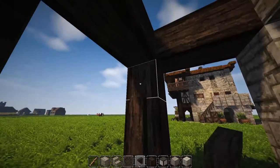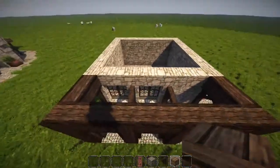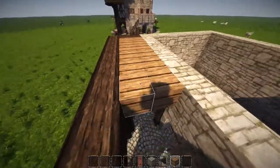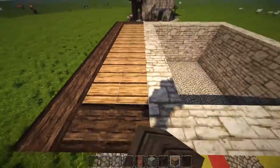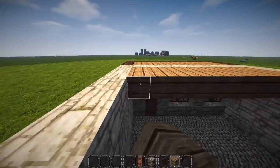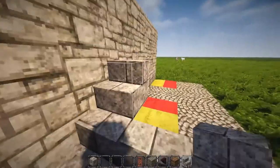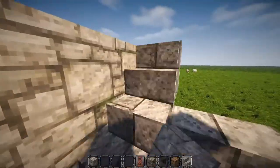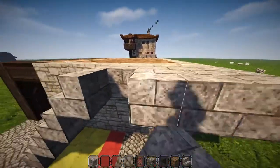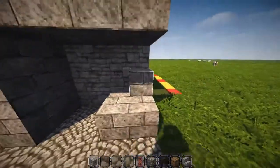Now that we have the base structure filled in for the bottom area, go ahead and fill it in with whatever wood flooring block you want. I'm using pine planks for a lighter wood texture. Fill in the whole area inside the main building as well. Then grab your dark gray stone brick stairs and come up four stair blocks on the right side, creating a platform at the top. Grab your dark gray stone bricks and bring those all the way across, creating a closed-off area on the bottom.